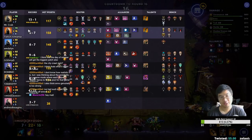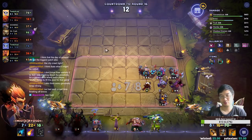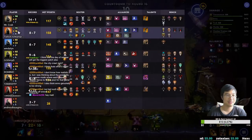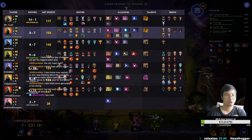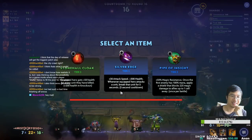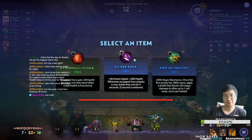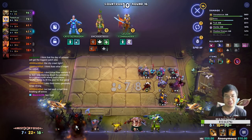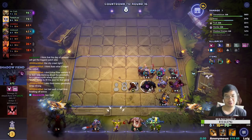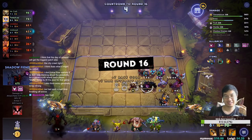I rushed level because I had the economy - next round at least 11 gold, so I can sell one unit for additional gold for 30. At this moment we have the highest travel rate. People are at level 6 - powerful economy here. Silver Edge - give it to the Shadow Fiend.